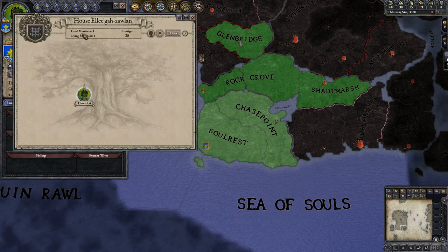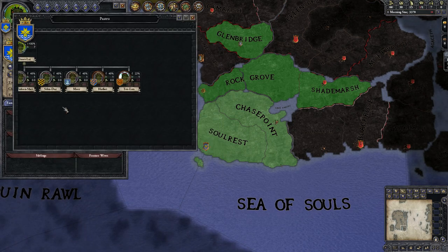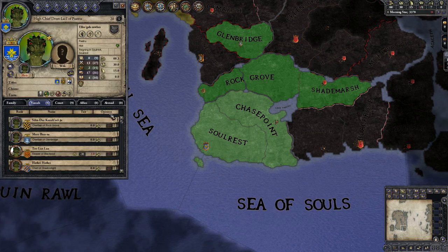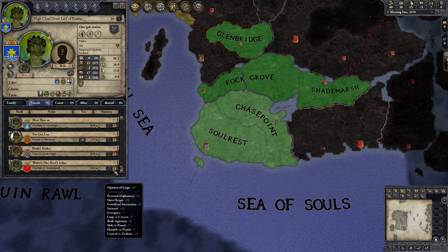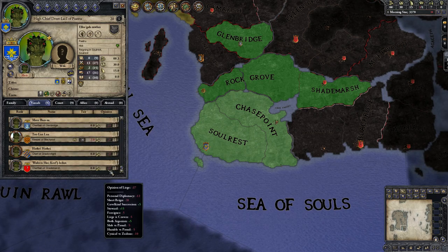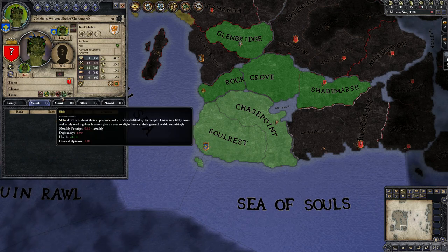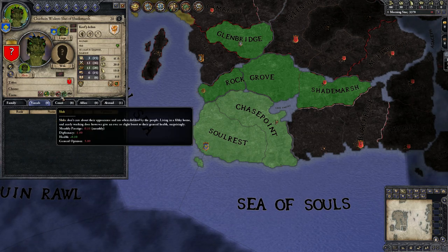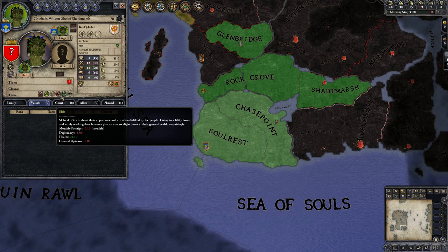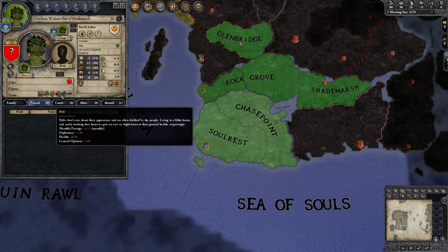Looks like most of the interface is pretty similar. Nothing in our dynasty yet — same type family tree interface. Nobody really likes us very much. Everyone doesn't like me. Slob versus proud — interesting. I have not heard of this slob trait. This guy thinks that apparently I am proud and he must be a slob. Slobs don't care about their appearance and are often disliked by the people. Living in a filthy home and rarely washing does, however, give an ever so slight boost to their general health, surprisingly. I love new traits. It's very similar — it reminds me of the Prince and the Thane mod. Tons of new traits, a lot of fun to play with mods like that.